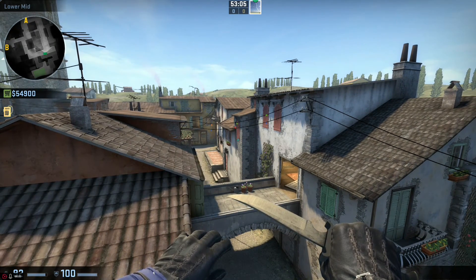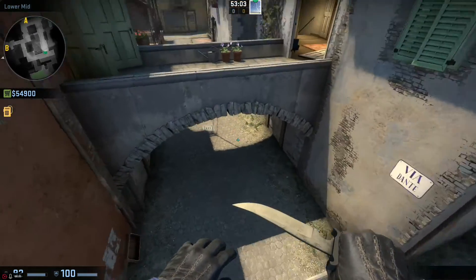Here are four easy smokes that you can do from alt mid in Inferno.